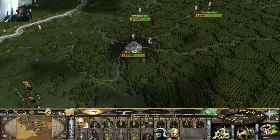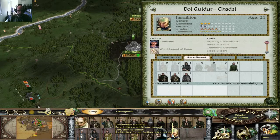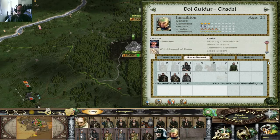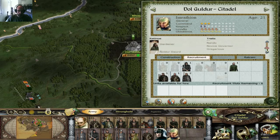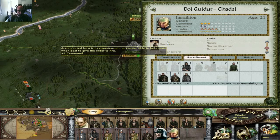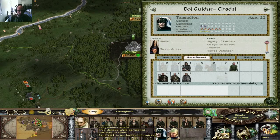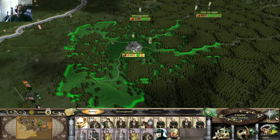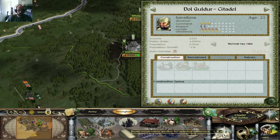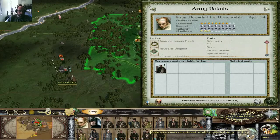I already have a decent army here. I can send all of these guys except the one who's really bad. This Novice Governor — I guess he's the best one to go along with Thranduil because he's not a good governor at all. Punishing growth minus one — wow. That's fine, I guess.